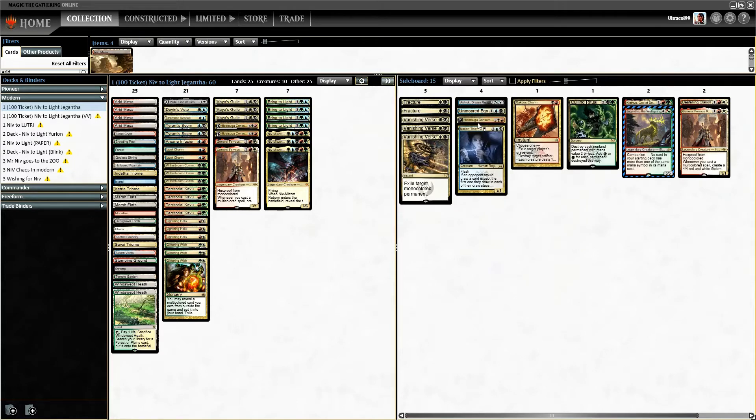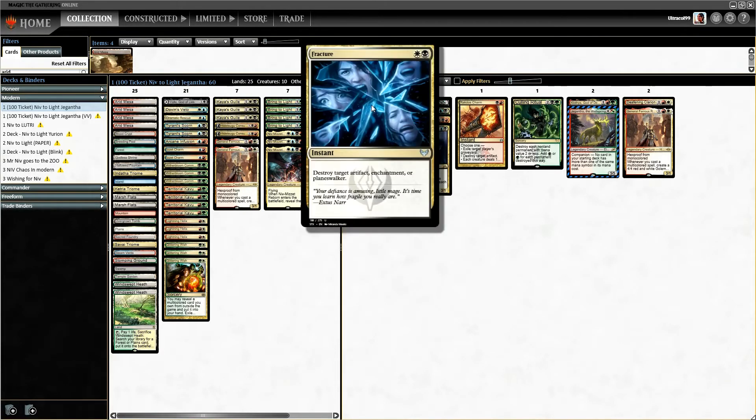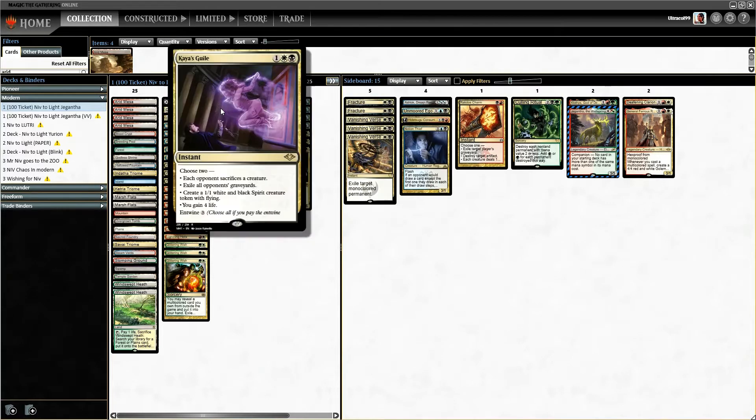I did have to do a quick swap with the mana base. Hopefully I remember to update the list before I post this video. Here's our sideboard — Niv-Mizzet for additional wish targets, board wipes, Culling Ritual, Graveyard hate, combo hate, and good removal. Kaya's Guile did so much work in the last video, so I'm going to continue running it mainboard.